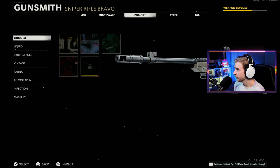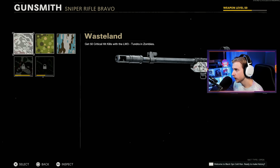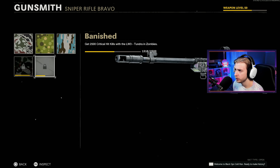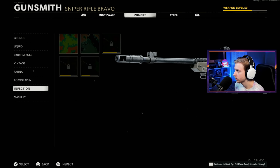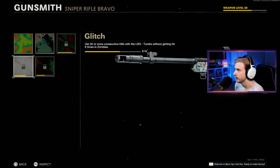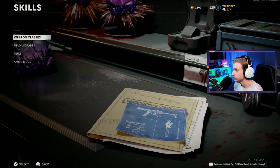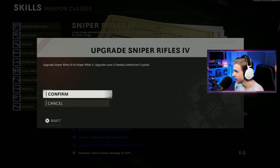Here are the camos I have unlocked with Grunge — we're almost done, about 40 kills away. For our Liquid Camo, we need about 1,200 more crits. Chemical needs 500 more kills while Pack-a-Punched. Vintage, Fauna, and Topo are done. Infection has 2 camos done — should be pretty easy to knock out. Also, we have a lot of crystals, so we should upgrade a few weapon classes. Getting our Snipers to Tier 5 would be good for today.